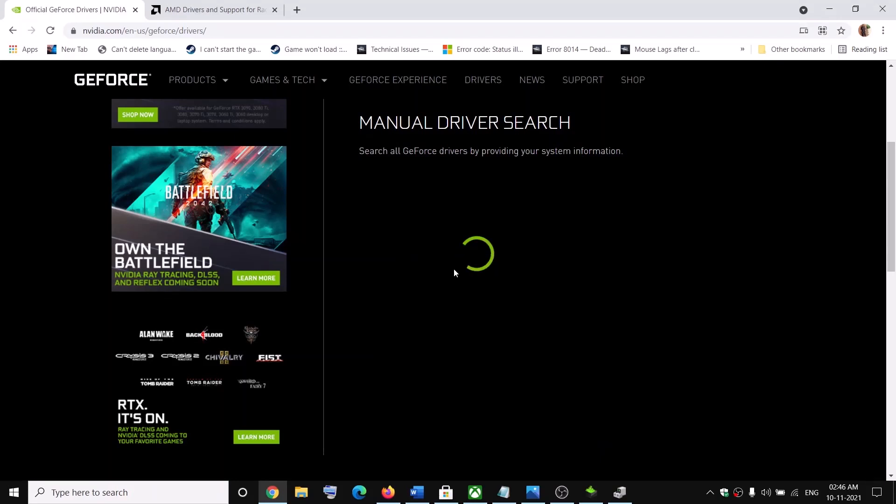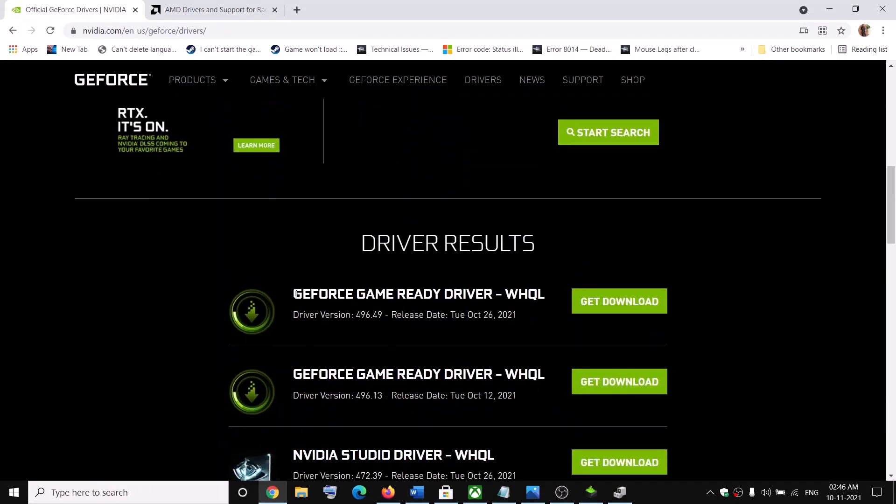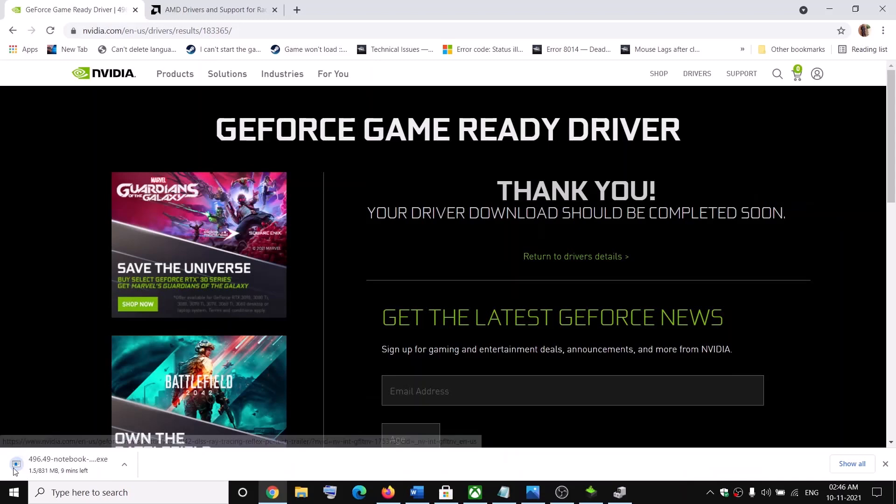Make sure that you select the right operating system, then click on 'Start Search'. The first result will be the latest graphics driver — the GeForce Game Ready Driver. Note the current driver version shown, then click on 'Get Download'.